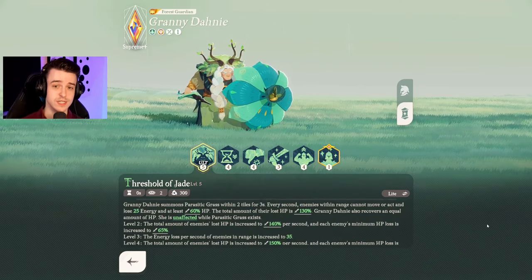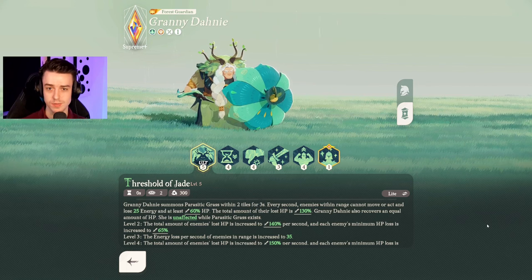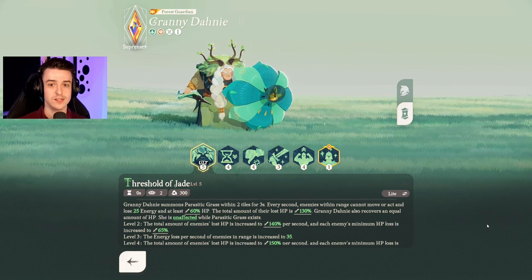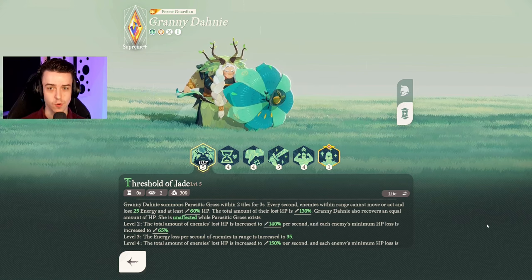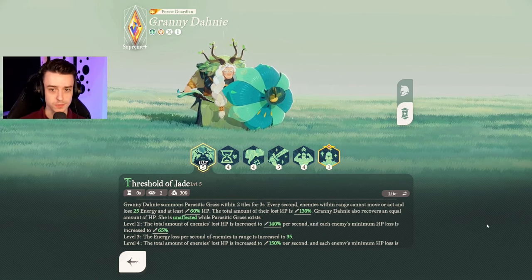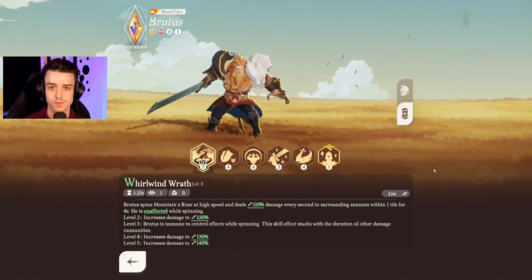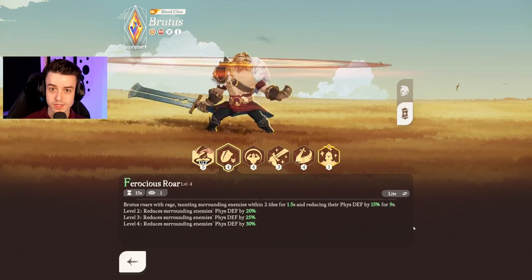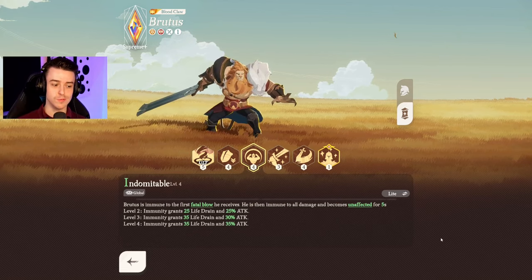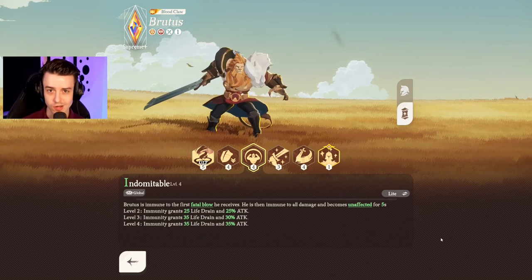Another good alternative from the Wilder faction is Granny Danny, as she has a lot of survivability and self-sustain, whilst also having a ton of control effects to slow down and taunt opponents, forcing them to attack her — which fulfills the tank role brilliantly and makes her arguably one of the best tanks in the game. If you're after someone a little different, consider Brutus from the Mauler faction — he has aggressive abilities, can taunt surrounding enemies, and right before he dies, he becomes immune to all damage for five seconds, making him extremely difficult to kill early on.